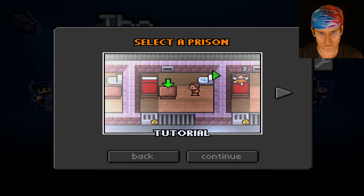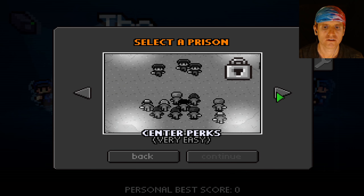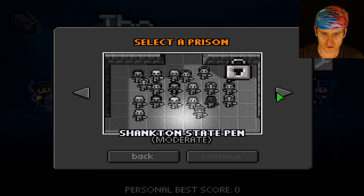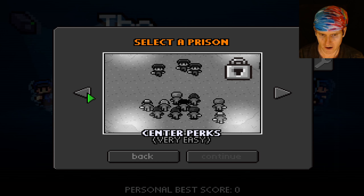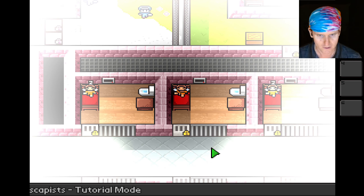Select a prison — these are grayed out. I can't even pick them so I'm forced to do the tutorial. Let's do the tutorial together. This will be fun — escaping, good times.